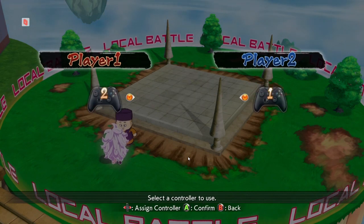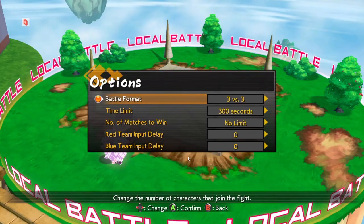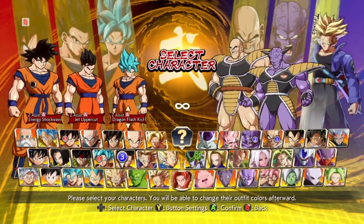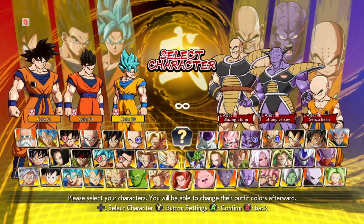Using the settings we've requested on smash.gg, we'll enter character select. This is where you're going to choose the team you'll be playing with. Take this time to choose your characters, choose your assists, and choose your colors appropriately.